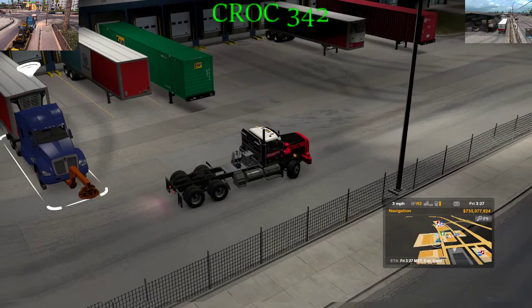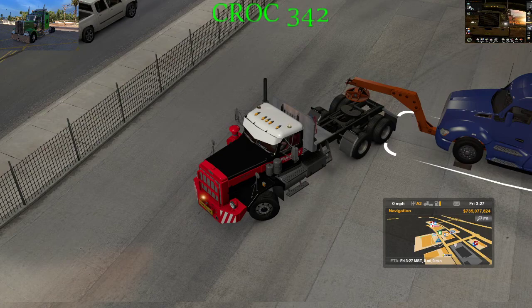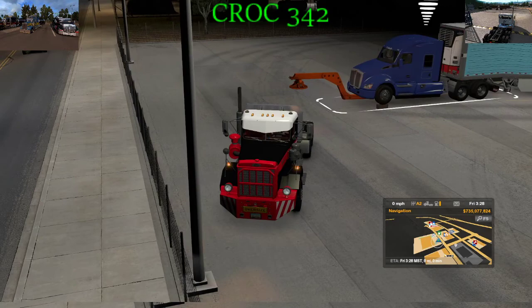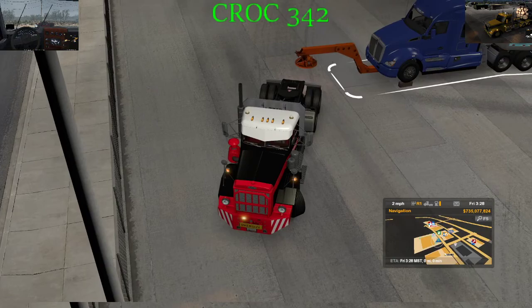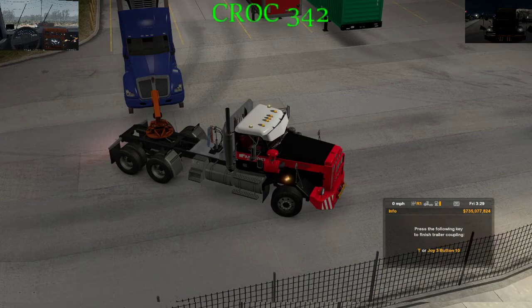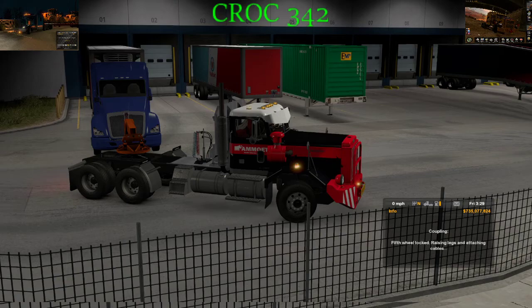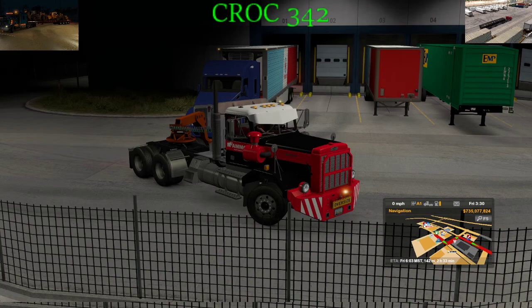Let's see if we can hook up to this puppy — overshot it a little. This mod was created by Nitro Dax 77. He took the 680 truck and added trailers to it, keeping the front support attachment for fifth wheel support. We are hooked up and advanced coupling does work.